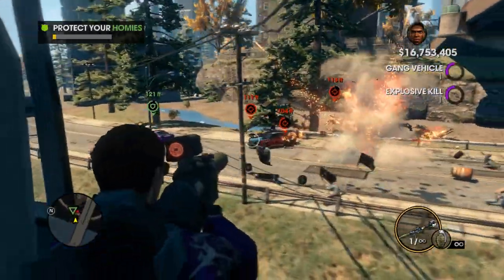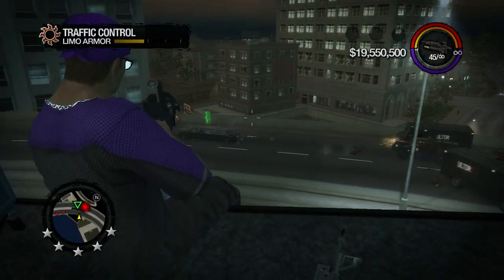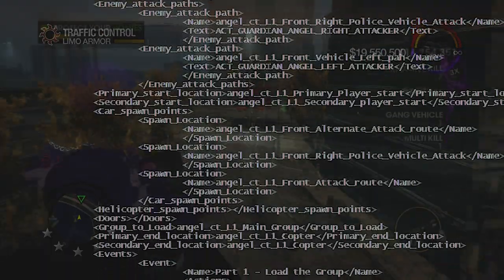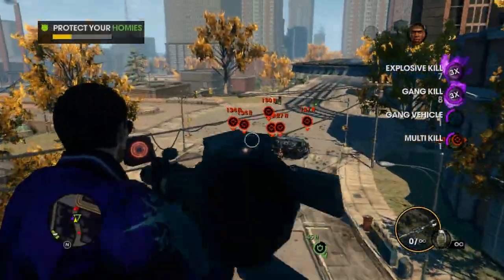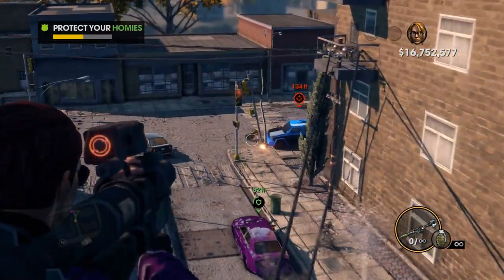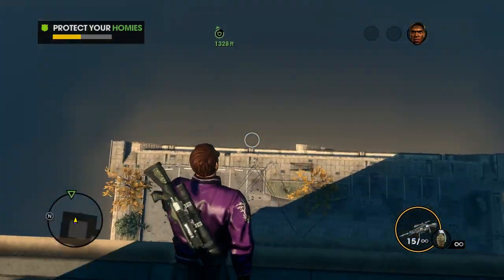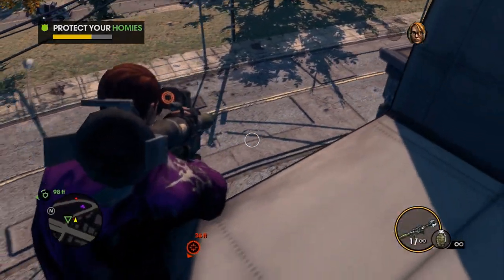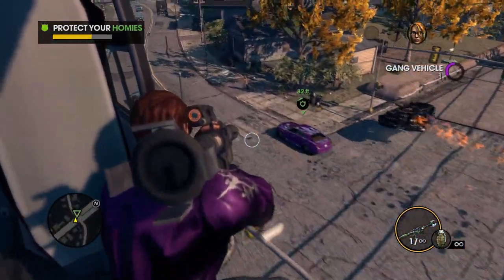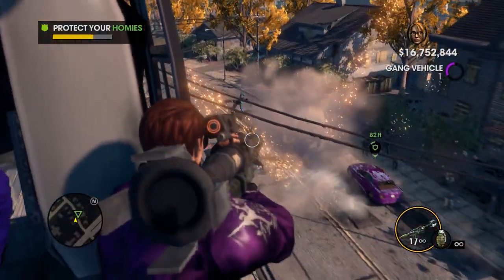If you're familiar with Saints Row the Third's Guardian Angel activity, it might interest you to know that it was originally going to be in Saints Row 2. Not much is known from the incomplete files left over in the game, but what we do know is it would have functioned much like the third. You would escort a VIP across the city from a side chopper while fending off waves of enemies. The only thing we're not sure of is if there was going to be a similar sniper segment. Because of the complexity of the activity, there would have been only one level per location instead of six.